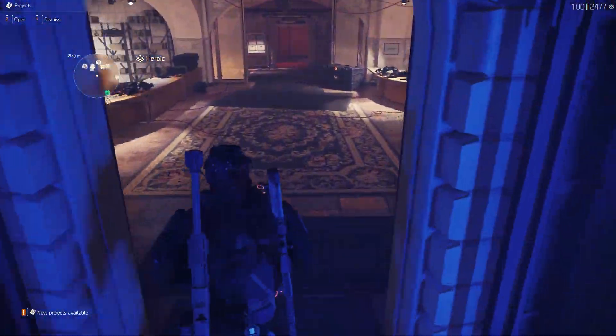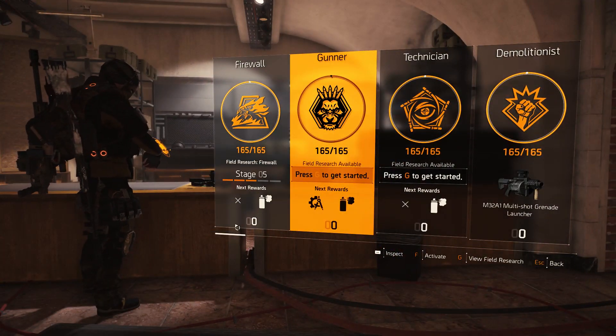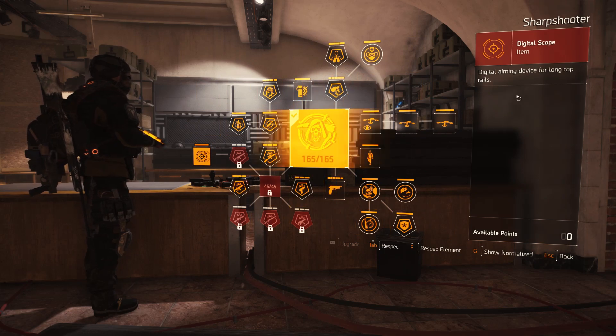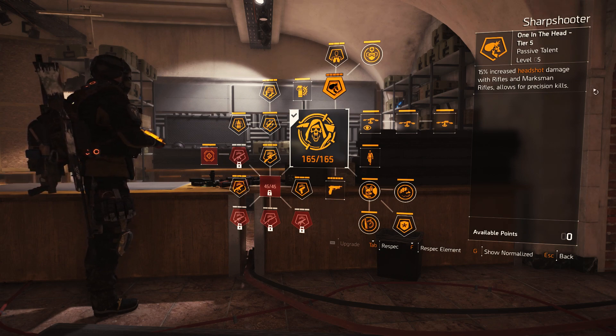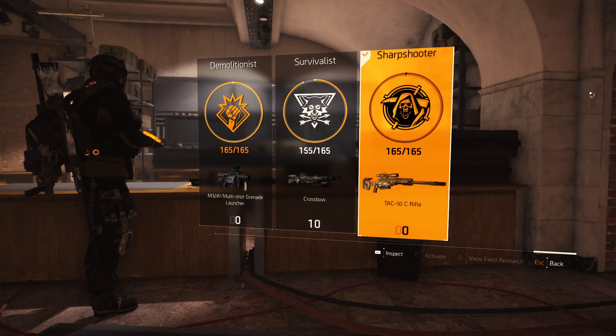Hello guys, this is another Hunter build video. I'm going to show you how this build works. First, you're going to need to go here to the sharpshooter. Do this entire big stack, but most importantly focus on 'One in the Head' because of its 15% increased headshot damage. Do it with rifles and marksman rifles — allows for precision kills.